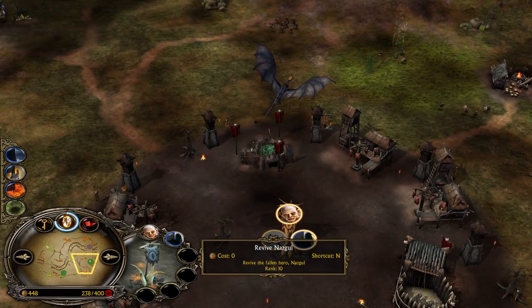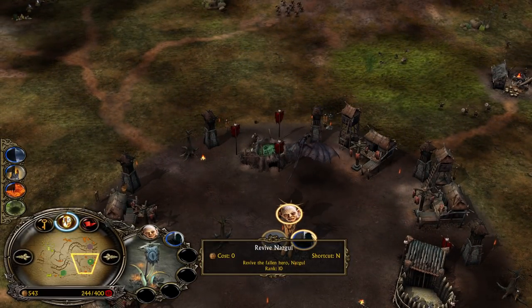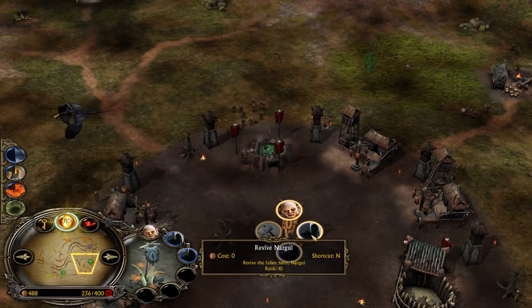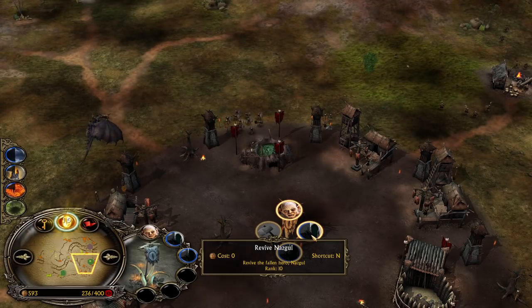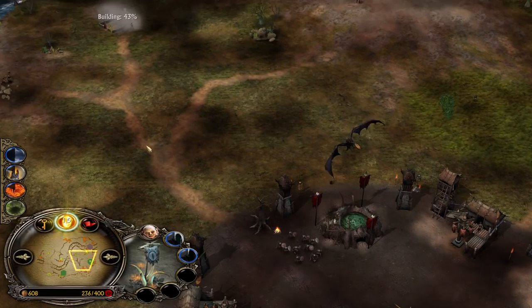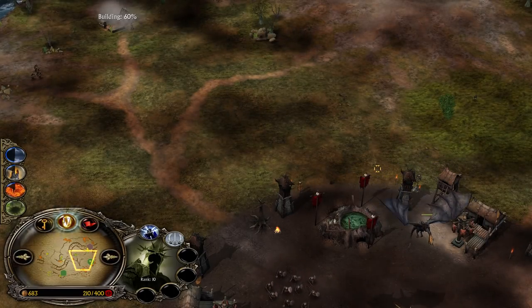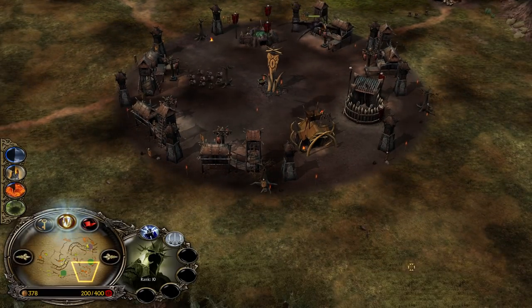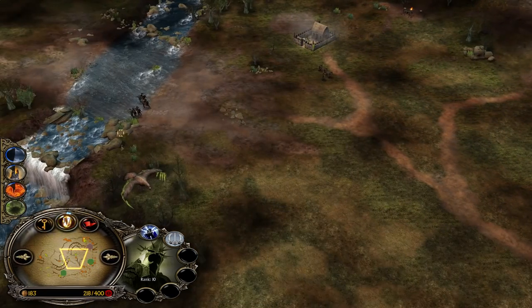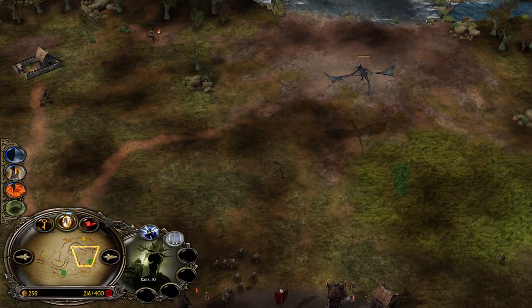Losing the Nazguls is bad, but losing the Witch King is even worse — it's your most valuable unit on the field. Don't lose him. You lose 50% damage and armor leadership if you do. He has the Easterlight — he will be using it on the Witch King. The Eagles can also come and finish him off eventually. So the Witch King has to be extremely careful.